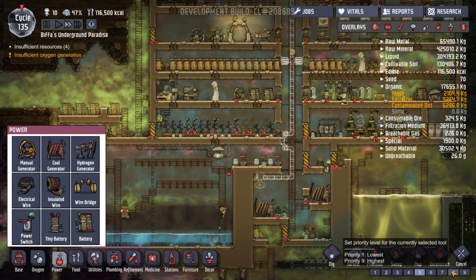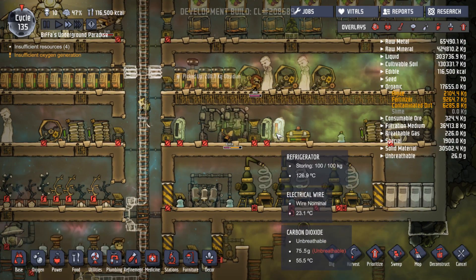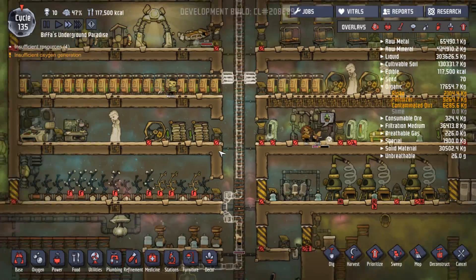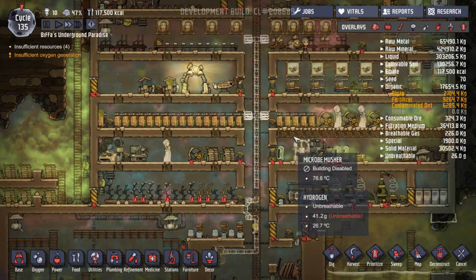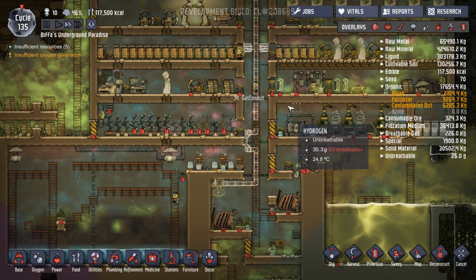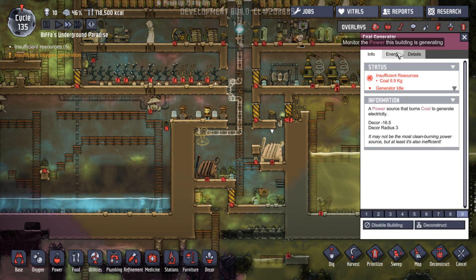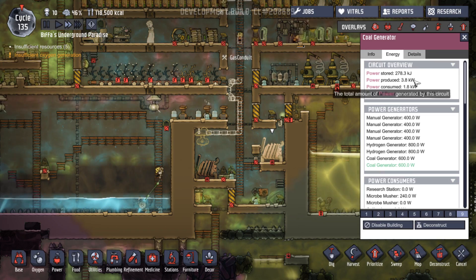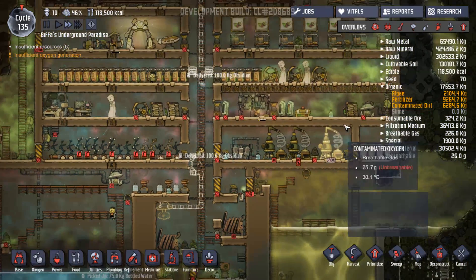So they'll start making plenty of food again. This is all going well. Harvest is always on eight. How's our power going? Power's going well. With all of this hydrogen we're making so much power - it's fantastic. Let's just have a quick look. Efficient resources - producing three kilowatts, consuming less than two, so we're filling up fine.